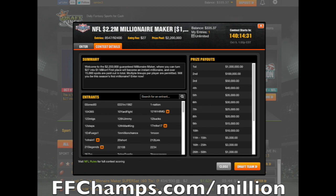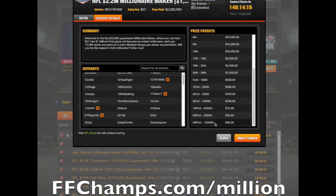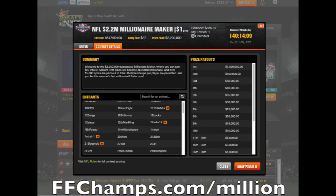This pop-up tells you some more information about the contest, shows you other players that have already entered, and gives you the prize breakdown. You can see up here first place gets $1 million, and all the way down to 15,500th place will win $40. After you look over the contest details, prize payouts, and who else has entered, you click down on the bottom right on Draft Team.